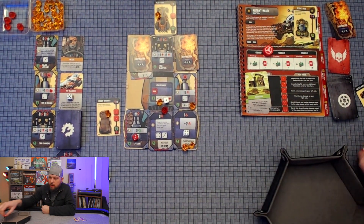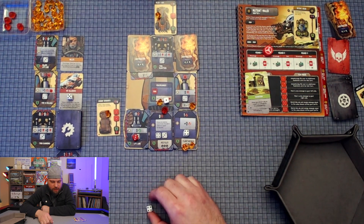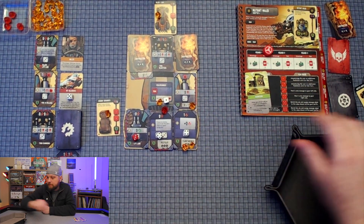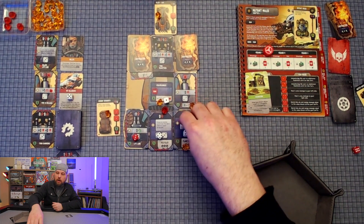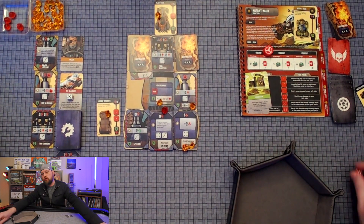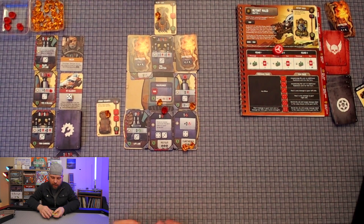Boss run phase — roll this die and assign damage equal to the value shown across two parts. Please be a low roll... it's a six! I'll assign it all to that front right part. Lots of damage. We have a four — I'll assign this four and get some scrap. We got two damaged parts, which is not ideal, but we have a bunch of scrap to repair. This will end our run phase with two damage parts. Let's grab these and get four wreckage parts for the next phase.